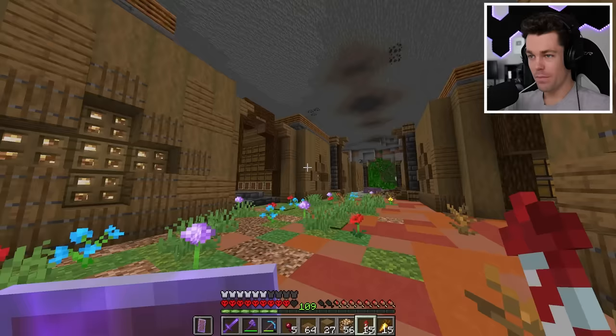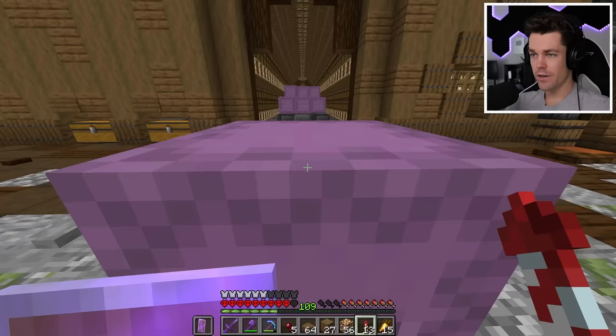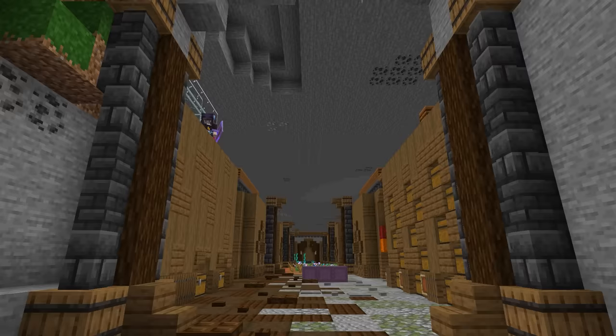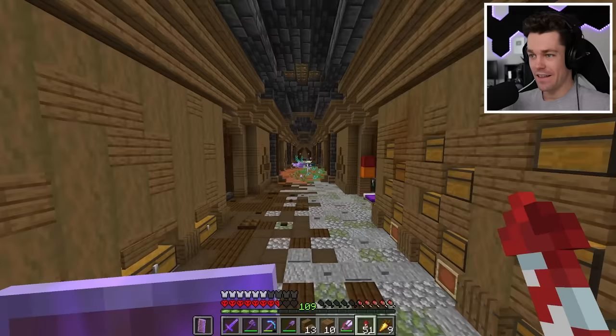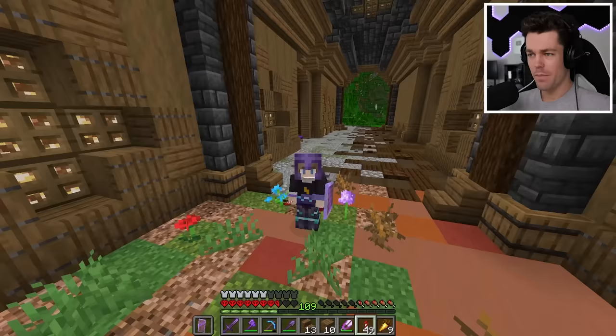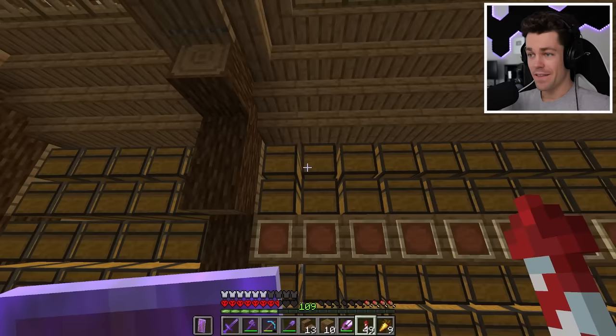Look at how this is turning out — it's really starting to take shape. With the walls done, it's time for the roof. All done. Here's the outside, and here we are on the inside. This looks so cool. Although we're done building the storage system, we still have tons of work to do: configure all the item sorters and place all the items in their item frames. We're going to need about 900 individual items for this.